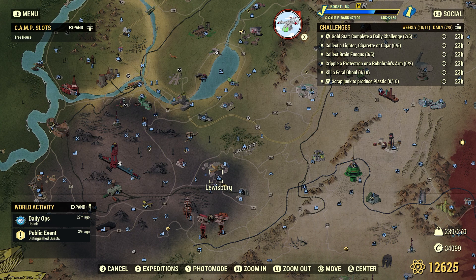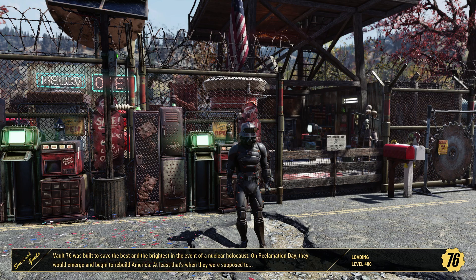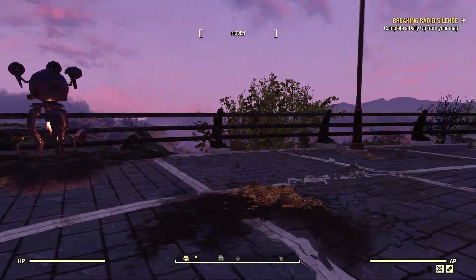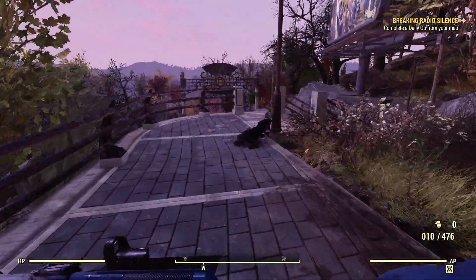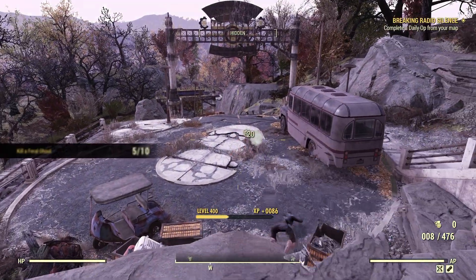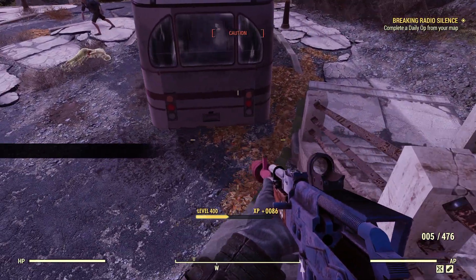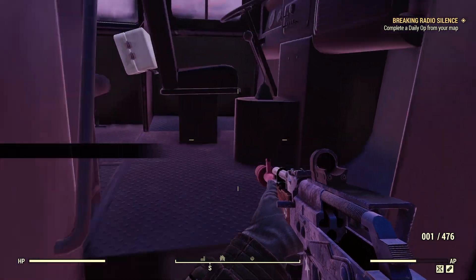We'll also find feral ghouls in the Eastern Regional Penitentiary, the Charleston Capitol building — a little harder area — the White Springs Golf Club, and Lewisburg. Let's go finish this off at Vault 76. Just west of Vault 76, we've got some weakened ghouls. Once upon a time there used to be ten Liberators here, but they changed that. The developers thought the Liberators were too hard at a time when robots were doing extra damage, so they switched them to weakened ghouls.